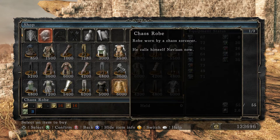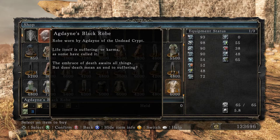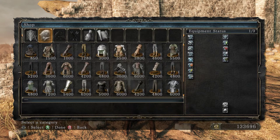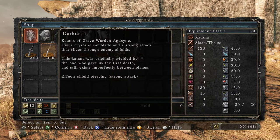I think the chaos robe was whatever, but it doesn't really have any description anyway. Agdayn. 'Robe worn by Agdayn of the Undead Crypt. Life itself is suffering, or karma.' Yeah, we read this. 'The embrace of death awaits all things, but does death mean an end to suffering?' And then we have the Dark Drift — it's weird because Agdayn has like two different weapons.